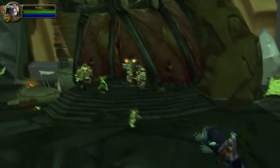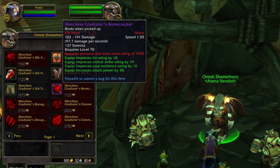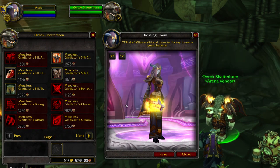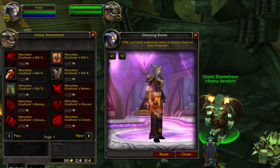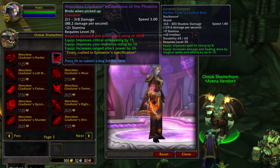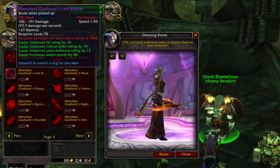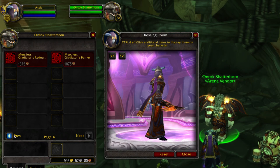One of the best ways to catch up on gear is to take advantage of how easy it's going to be to get last season's PvP gear when the new patch drops. PvP gear isn't best in slot for raiding, but it's definitely better than some dungeon gear, particularly since a lot of it has set bonuses and gem slots.